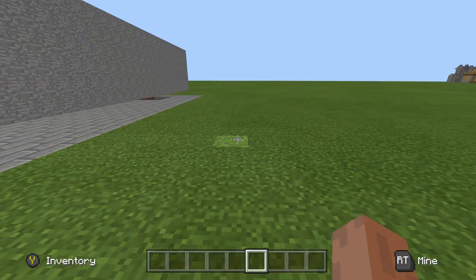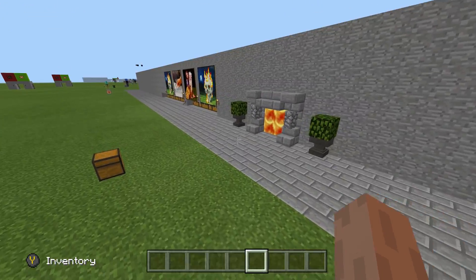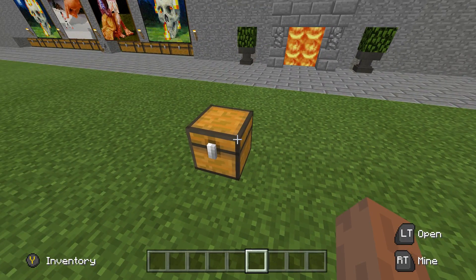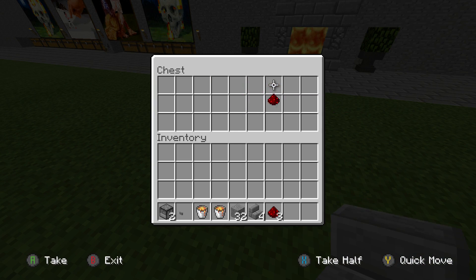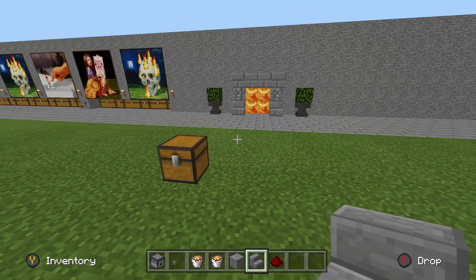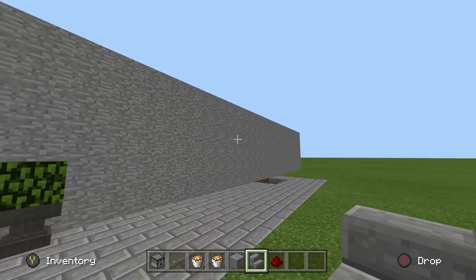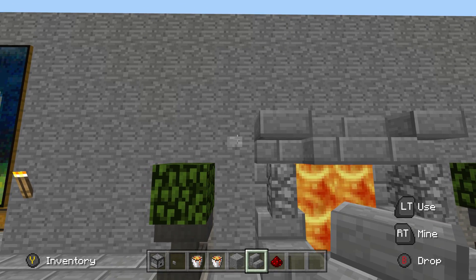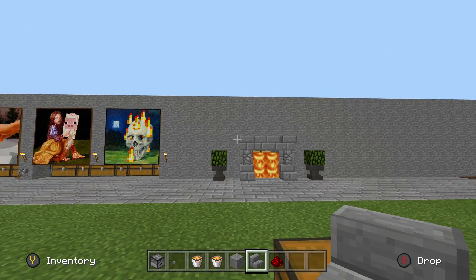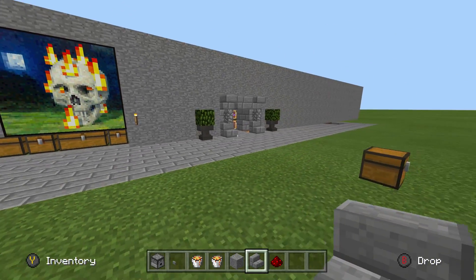Hey guys, Skippy here from Skippy 6 Gaming, coming at you with a cool secret lava door. I'm just going to call it a secret lava door — if you want to put chests in there, that's on you. It's super easy and can be made to look really nice, just like a wall feature. You can set them all up down the wall and people will just think it's decoration, then when you press the button, the lava disappears.